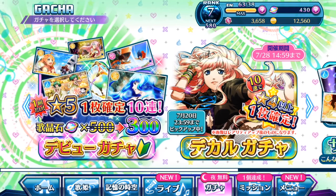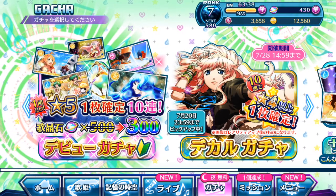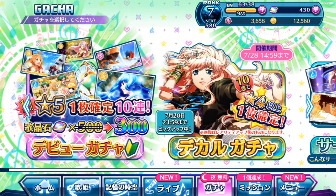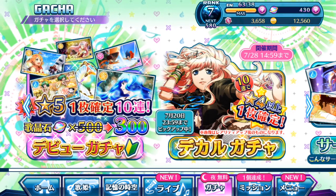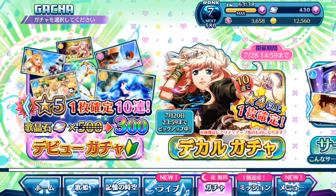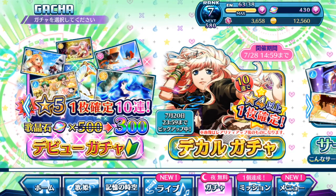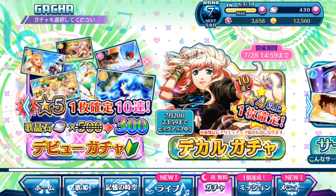Hopefully if you guys actually create an account and your first gacha pool — even the beginner's gacha — gives you at least one 5-star plate appearing, I think that account is the keeper. Unlike the results I've had with four new accounts where none of them had 5-star plates. Hopefully you manage to pull Cheryl Gnome's episode plate from the gacha, or maybe even older 5-star plates that might evolve your current on-hand 5-star plates into a 6-star, or even unlock secret slots for those 6-star plates — which is also fantastic.